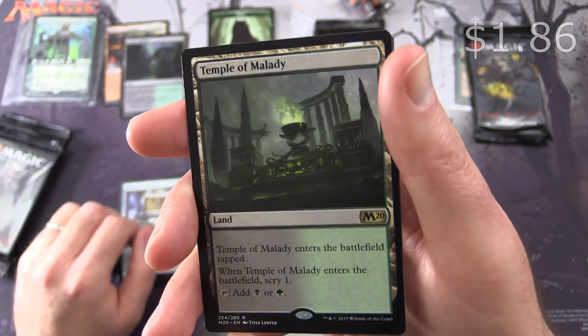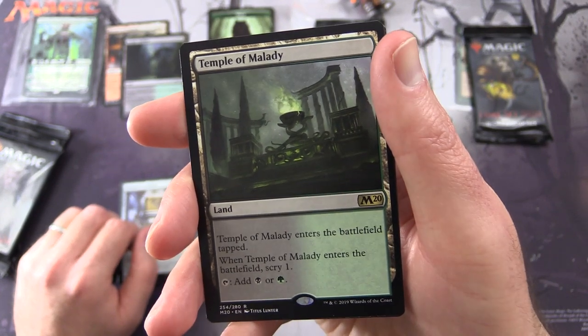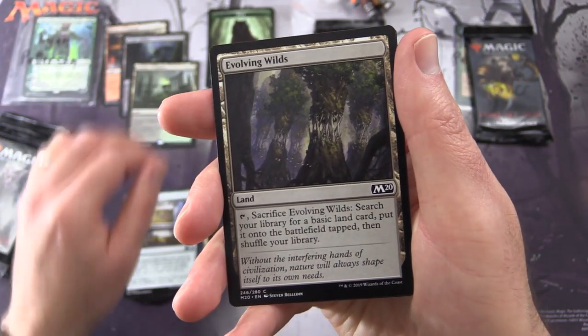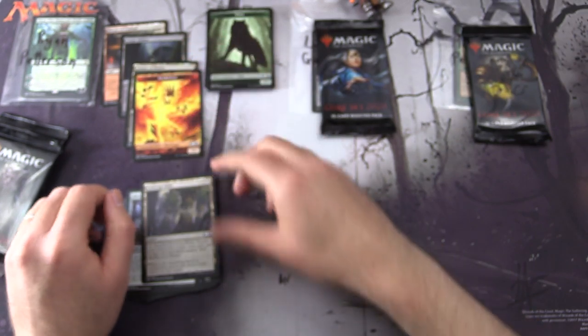And the rare is Temple of Malady - so you're getting all the temples today, craziness! It enters the battlefield tapped, scrys one on entry, and taps for black or green. Very nice pull there. And an Evolving Wilds and an Elemental token - we'll put that one in as well.